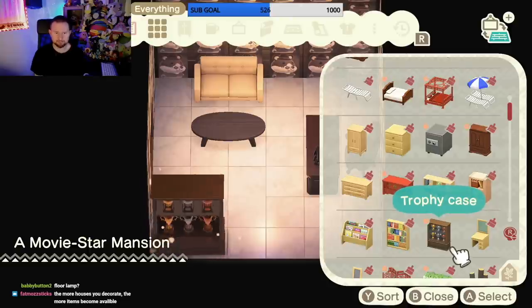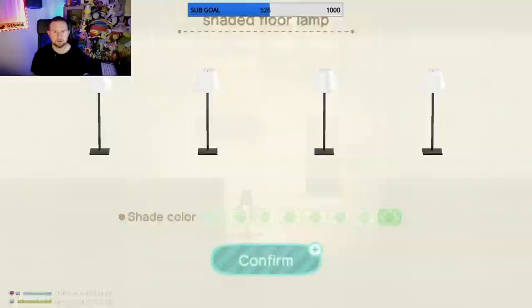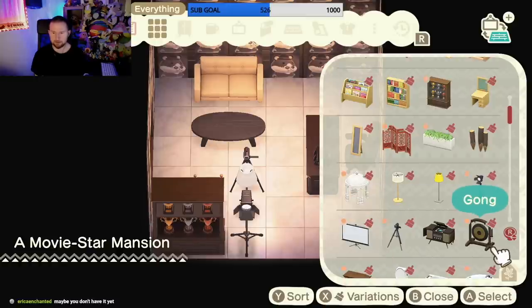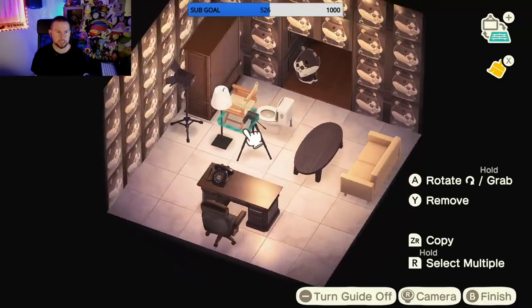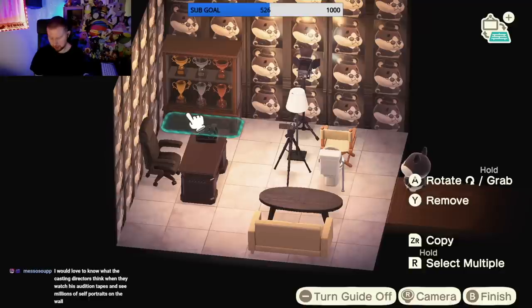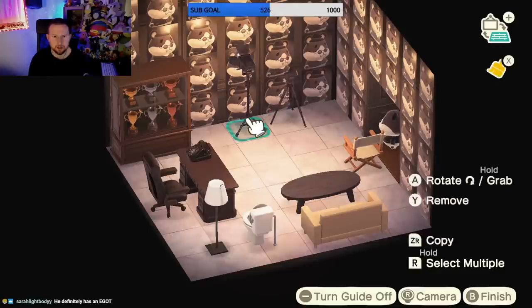Trophy case - he needs that for all of his awards he's won from acting. A spotlight - he does some filming, he films his audition tapes in here. Everyone needs a lamp. Here's his camera. This is coming along together nicely. He has to have a potty - keep it white. Let me go ahead and organize some of this stuff, it's getting clunky in here. We're gonna put his awards over here - he's very proud of them. All of his Oscars and Emmys. This can be his little filming area. He films in this corner. We'll put the camera right here with the light facing it - perfect, he shoots his self tapes right here.